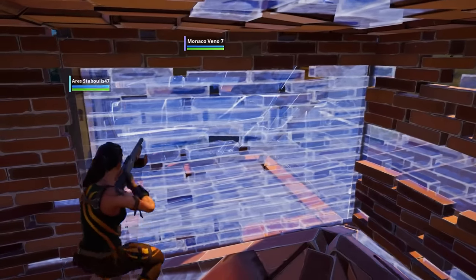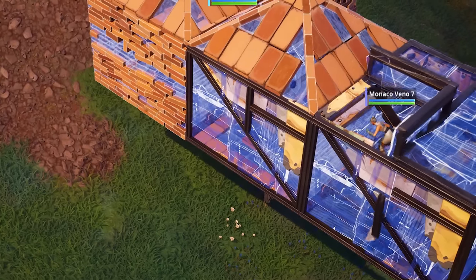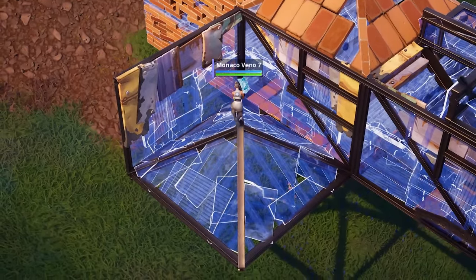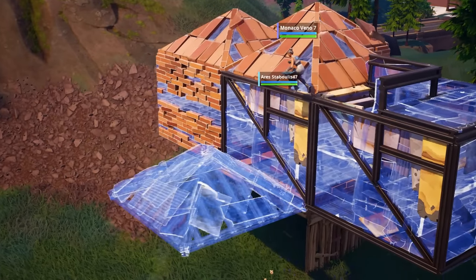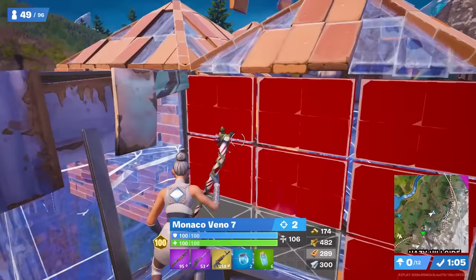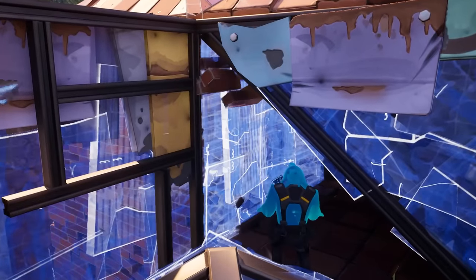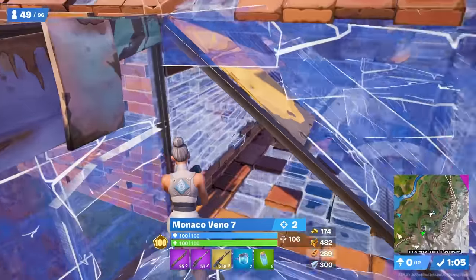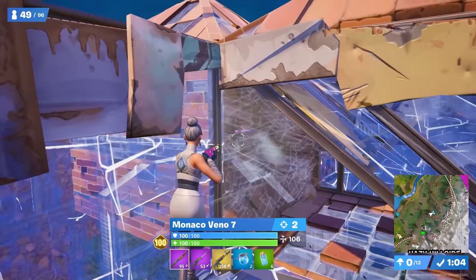Now Vino, knowing the opponent's wall has freshly just been edited and reset and is now weak, goes over the top of the builds and drops down to the important wall that he placed earlier. He does this carefully, placing a wall in front of him to block any edit from the opponent's box and a cone to stand on to ensure he doesn't get ramped over. This blocking off of angles is a trend we'll see throughout most of his fights. He edits through the important wall and in this situation most people would try to replace the opponent's freshly reset weak wall, however Vino does not do this. Instead he simply breaks it with one pickaxe swing and hits a 78 damage shot to give him the HP advantage.